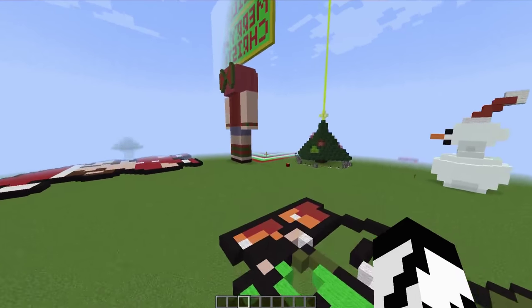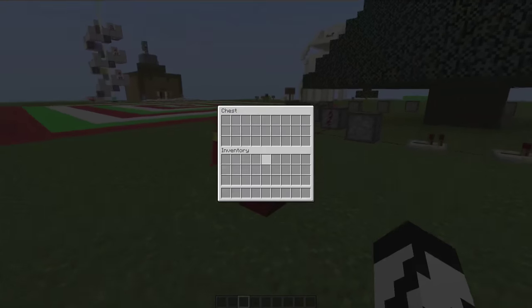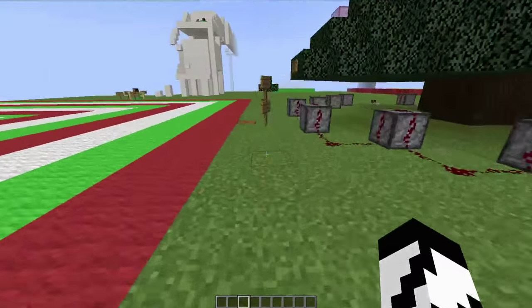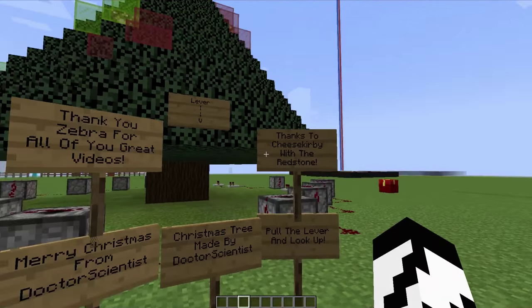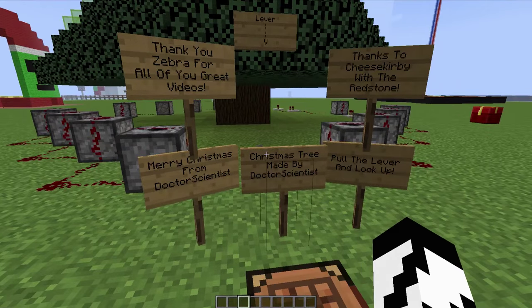Then over here we got a lot of stuff. What is in this little prison here, if anything? Nothing, okay. I love how it turns all the chests into presents — it's awesome. And here we have: 'Thank you Zebra for watching,' thanks to Cheese Kirby with help with Redstone, Merry Christmas from Dr. Scientist — Christmas tree made by Dr. Scientist.